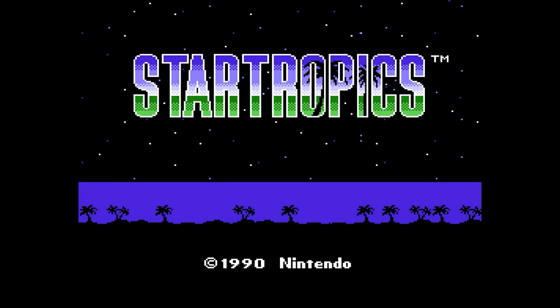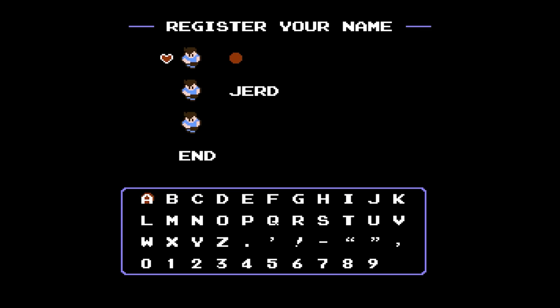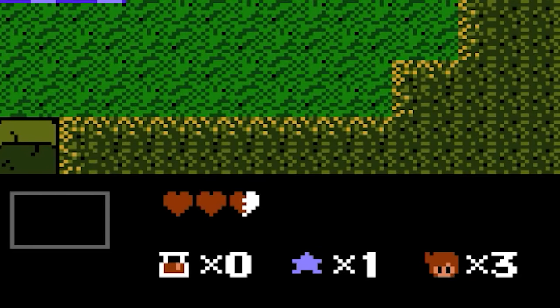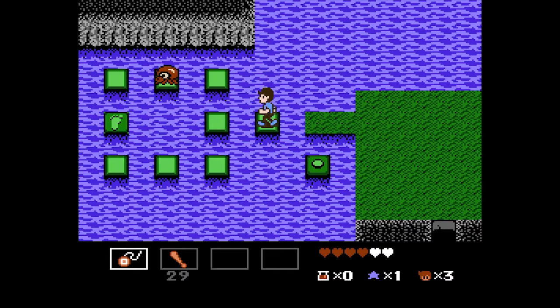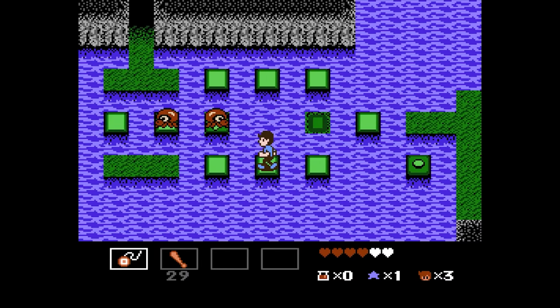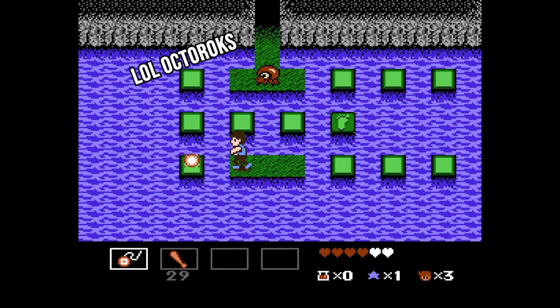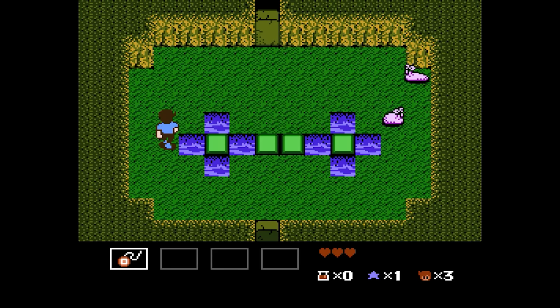Right away you'll notice some blatant inspirations for StarTropics. This name entry screen is taken straight out of the original Legend of Zelda. There's more Zelda inspiration beyond that, as your life is denoted by the exact same hearts and you can find heart containers to increase your maximum health. The initial reaction to this is, of course some game company ripped off Zelda — it was one of the best games ever made. But the thing is, StarTropics was made by Nintendo. They're ripping off themselves.